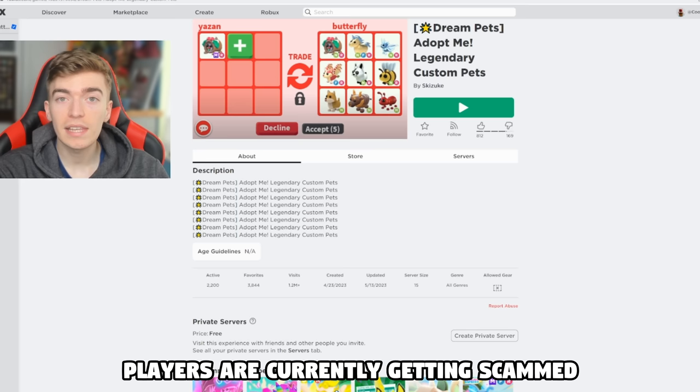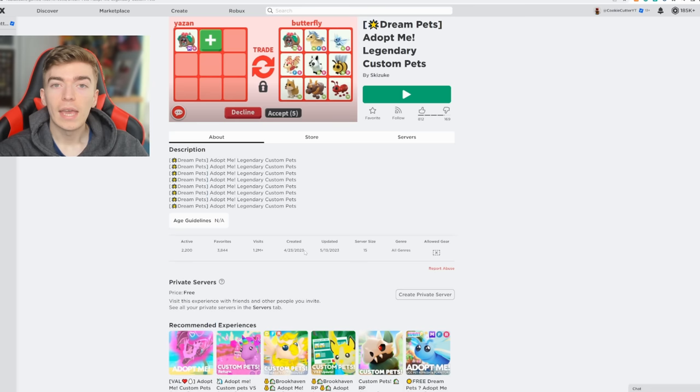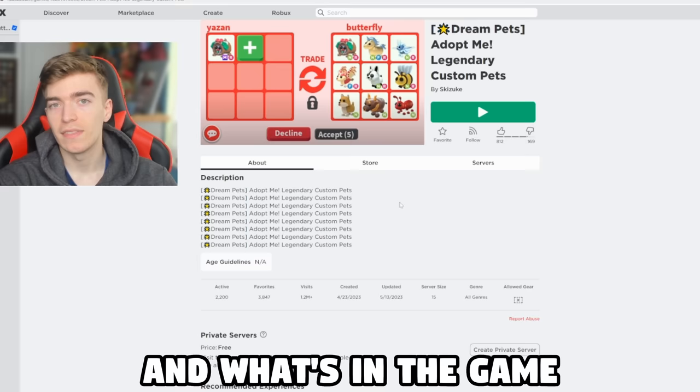Let's find out what this actually means. The description just says the same thing ten times in a row, but this game has 1.2 million visits and was made only about three weeks ago — something suspicious is clearly going on. If I click on who made this game, it just says the group has been locked, which raises the question of how this game is even playable.